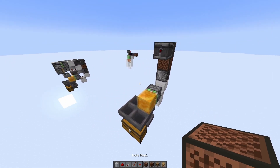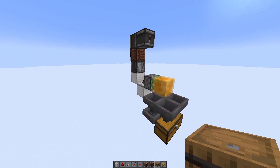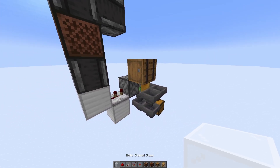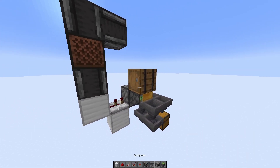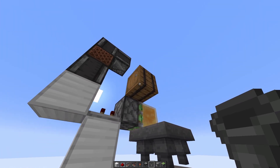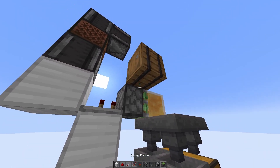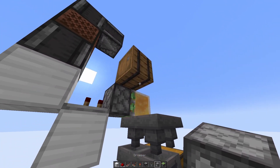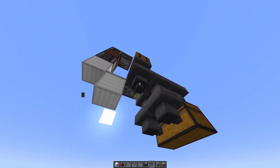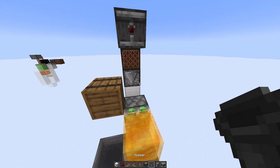Next we will place the storage for the empty shulker boxes. Place a temporary block right here and then a barrel right on top of it. This doesn't have to be a barrel - you can place a hopper or dropper, anything you need. This is where your empty shulker boxes are gonna come in. If you want to get them out you can place a dropper and power it somehow, or you can place a line of hoppers, but for now we're gonna be using a barrel.